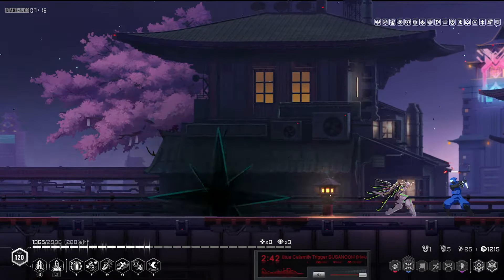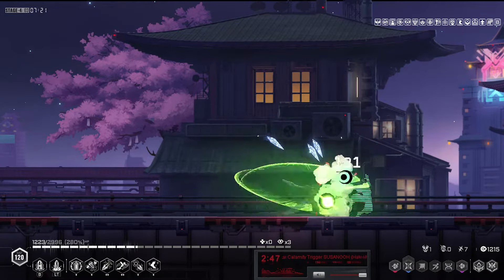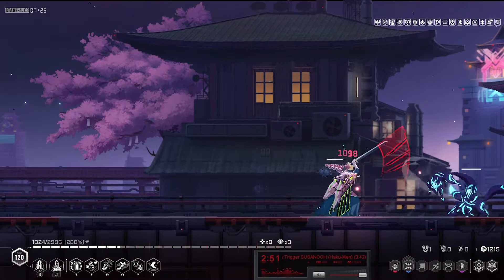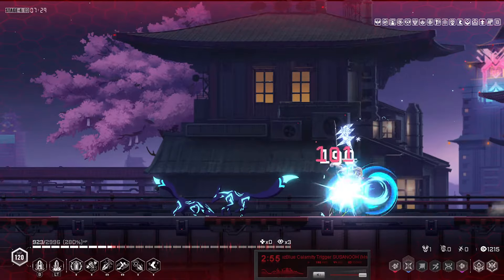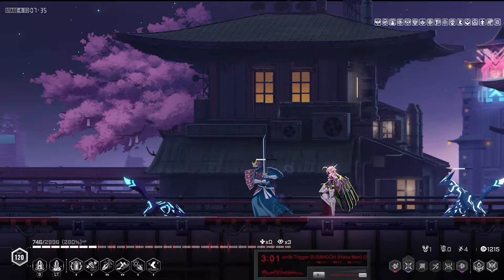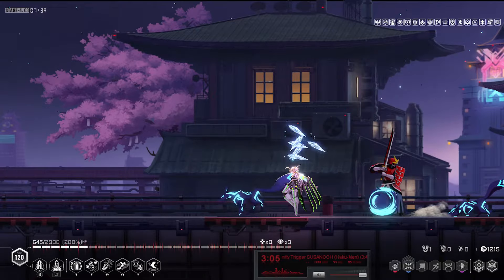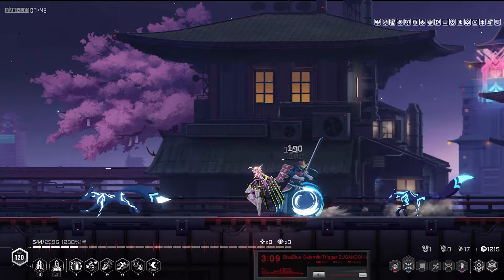Another funny thing about this really easy difficulty setting run is that from what I saw, traps just don't deal any damage to you — I was standing in the spikes and lasers in the first area and they just weren't hitting me at all. Eventually the enemies will finally finish me off.